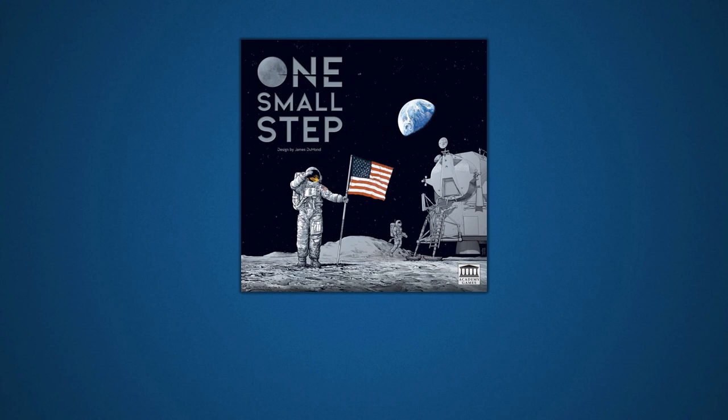Thematically, One Small Step contains several famous historical figures from both sides of the space race, as well as numerous scientific experiments, achievements, and spacecraft from the era, making this an educational as well as an entertaining experience. One Small Step, the base game, can be played in two ways: a streamlined version for beginning players, and the full version with additional challenges for veteran players. Let's walk through each step of setup, and I'll point out differences between the two versions as we go along.